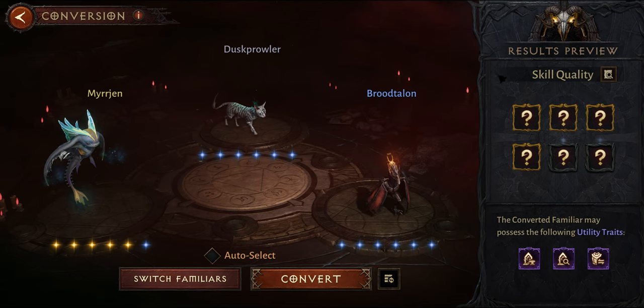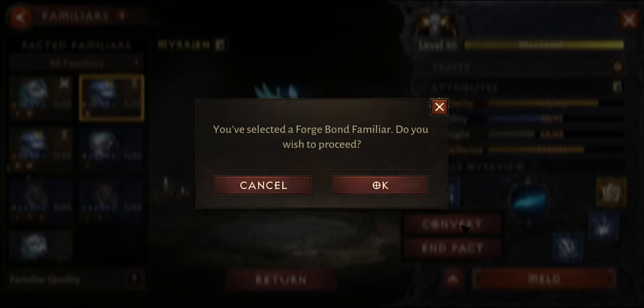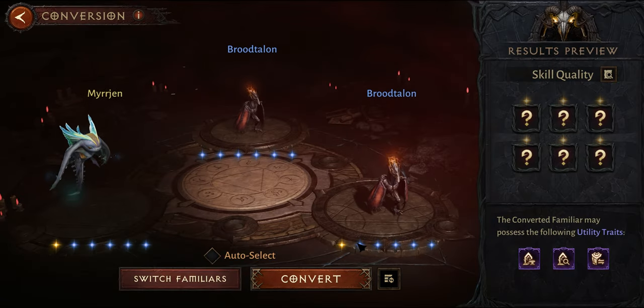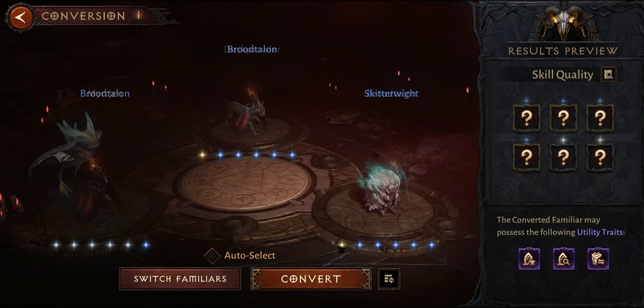Of course, you have the chance to gain more stars through the RNG of converting. You can basically gamble a high star rating pet by converting it with two low-star ones if you're feeling lucky. Note that putting in more than one high-star pet, like three yellow stars, does not increase the chances to get better pets — so just use two bad ones with one good one if you want to gamble.